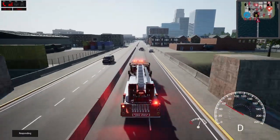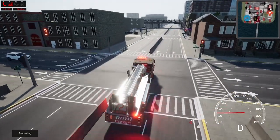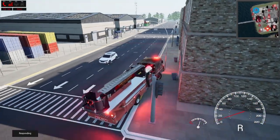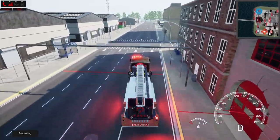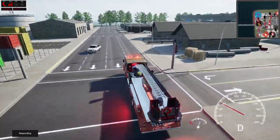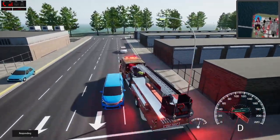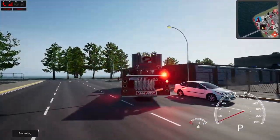It looks like we can turn over here. If we do need any backup, we've got Squad 3 right around the corner. I was turning but it was not turning the truck. Let me go ahead and kill this siren. It looks like we maybe just have a one vehicle 10-50 here. We're going to roll up and park on the back side, do a little fend off. It is occupied times four.